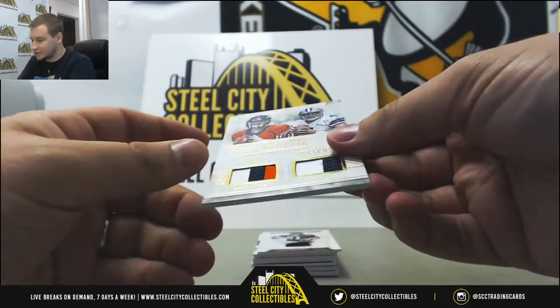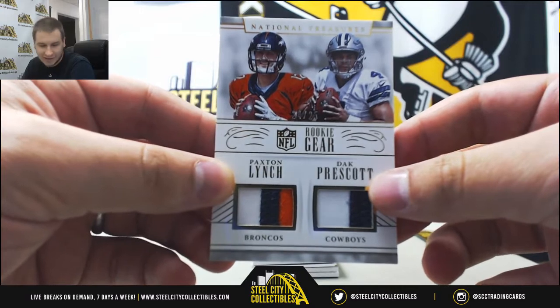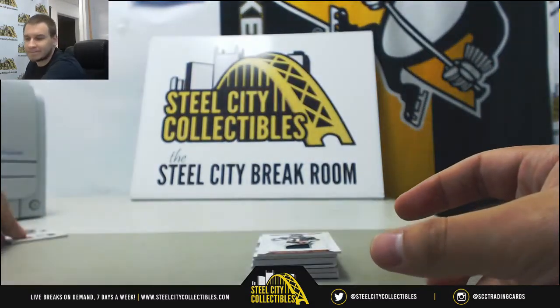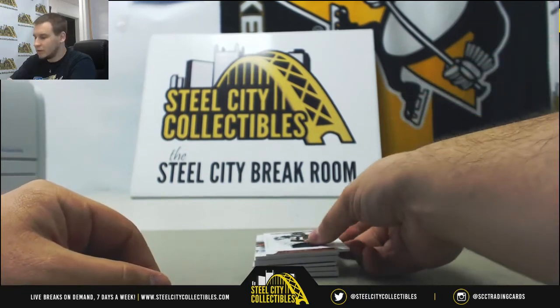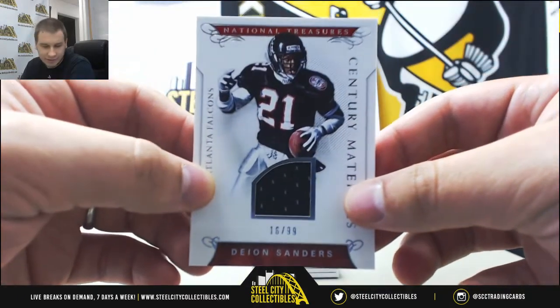Dual patch — nice card here. Paxton Lynch and Dak Prescott. Austin F. is going to get that. Next up, jersey relic, 16 of 99 — Deion Sanders, for Anthony V.